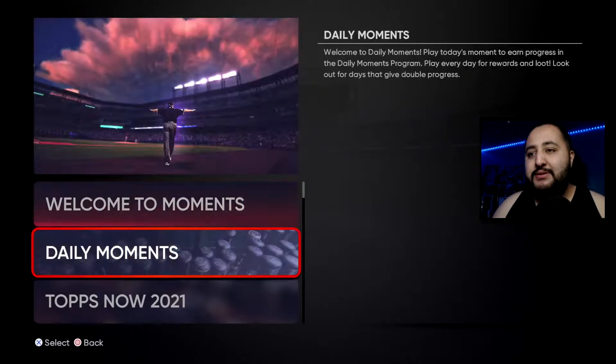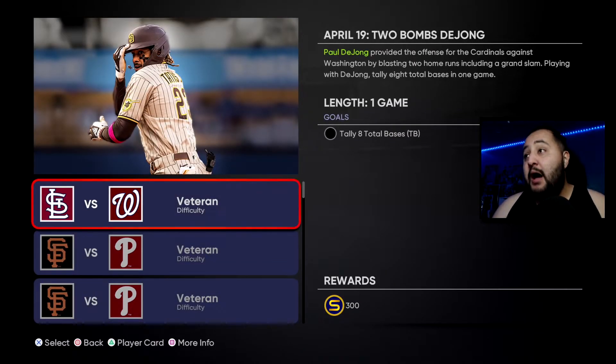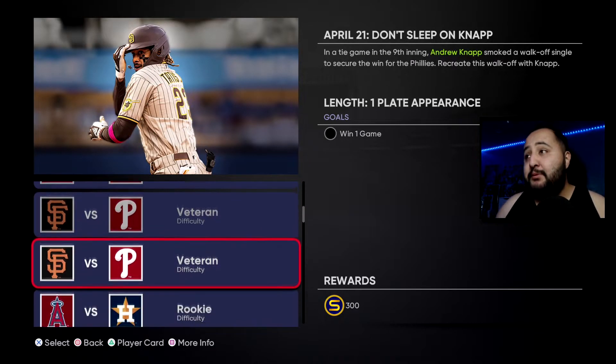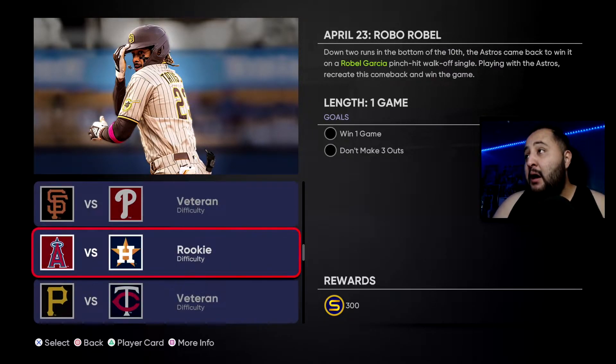We get 2,100 total stubs if we complete all these moments, which is pretty cool. The first moment — tally eight total bases, basically two home runs on Veteran difficulty with Paul DeYoung. That could be a little difficult, might take a couple tries, but you guys can get it done. Hit one home run — that should be pretty simple. Recreate this walk-off: easy.